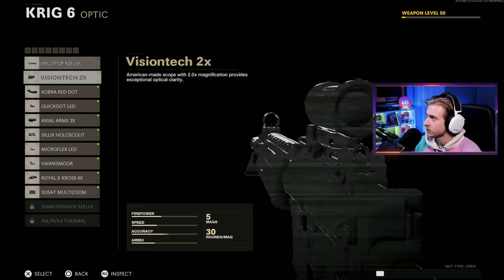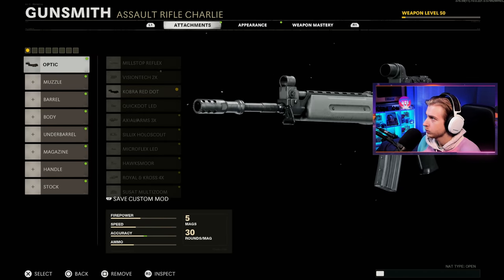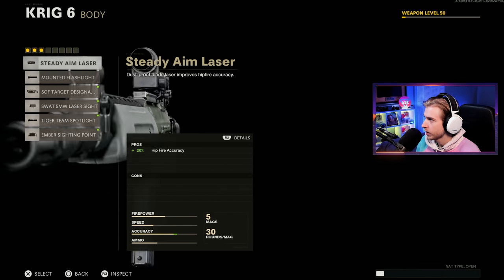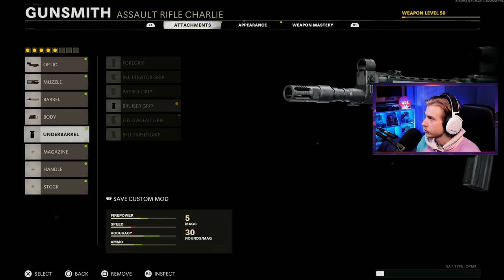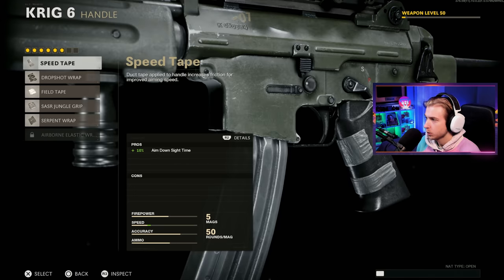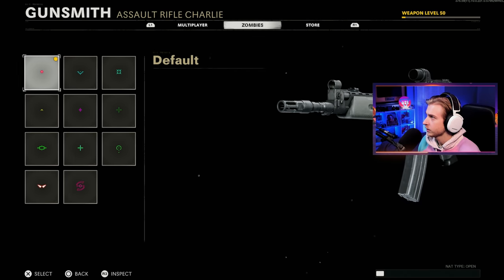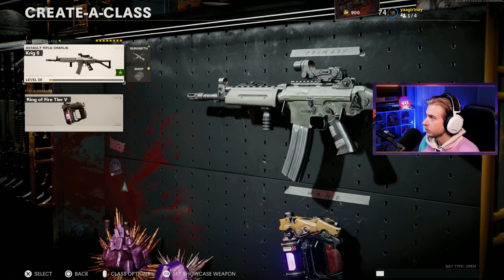Let's go ahead and put our attachments on. I'm going with the Cobra Red Dot per usual, the Socom Eliminator, Cavalry Lancer Barrel, Ember Sighting Point, Bruiser Grip, 50 round mag, Speed Tape, and the SAS Combat Stock. Let's change the reticle to Apex and we'll keep Ring of Fire on.